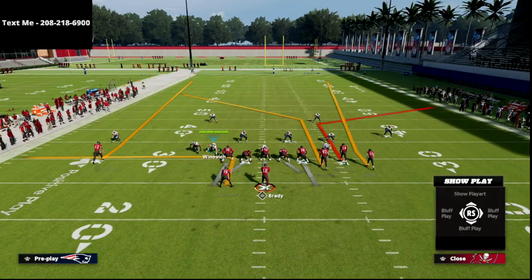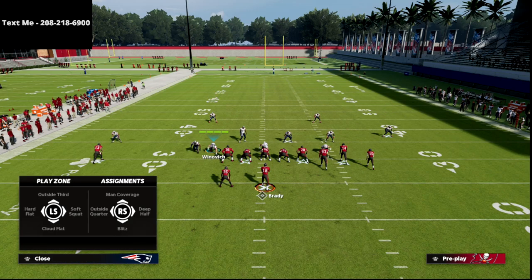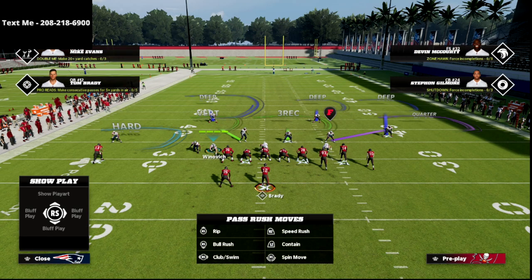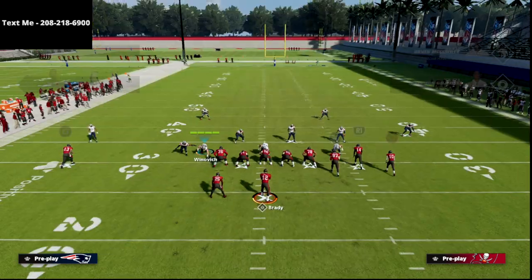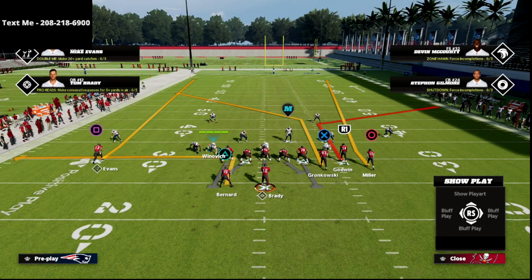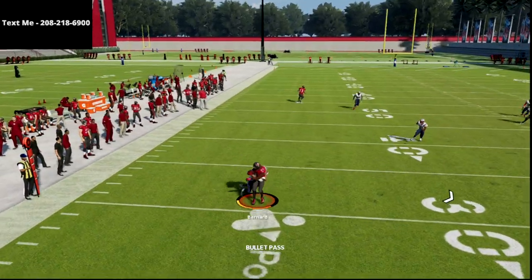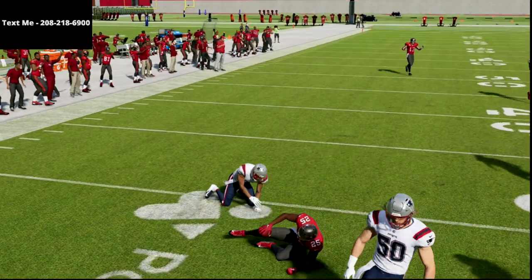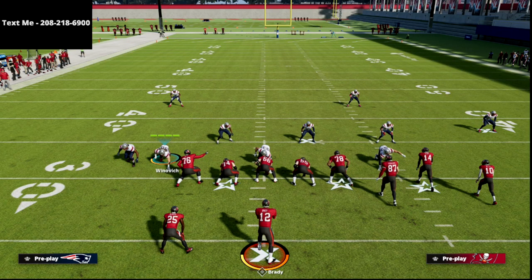Even in clear-out situations, a lot of people like to throw to that side. I'm going to focus on the solo side and the running back interaction with the solo receiver. This hard flat on the left is a very, very successful adjustment — it's kind of glitchy, honestly, and gets them out of the habit of throwing those quick flat routes.